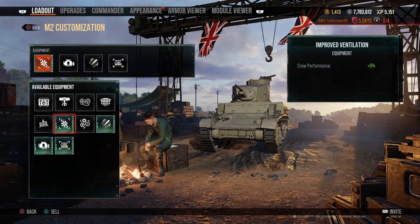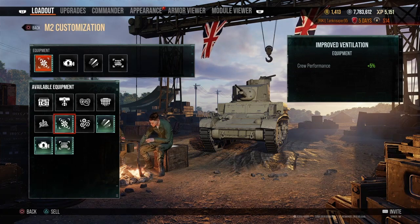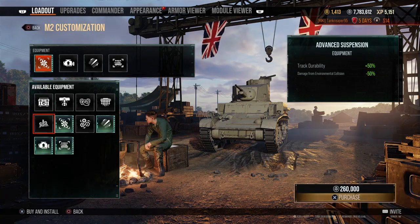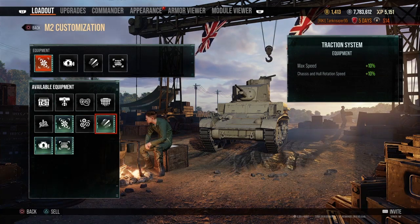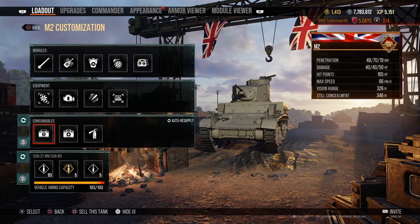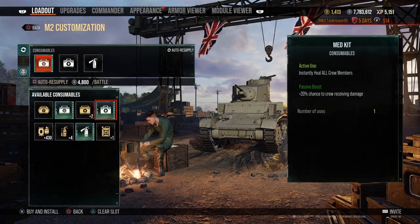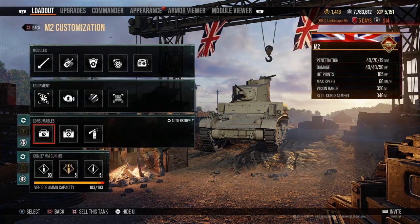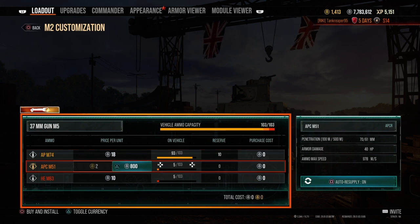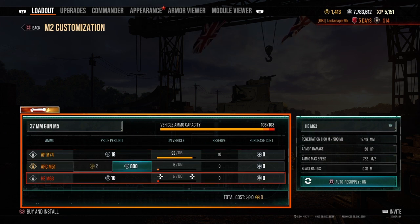My equipment: I added proof insulation for crew performance 5%, an advanced power train for max speed 5% and horsepower 5%, and a track system for max speed 10% and chassis and hull rotation speed 10%. My consumables are a repair kit, first aid, and fire extinguisher. My main ammunition is around 93 rounds of AP, 5 rounds of APCR, and 5 rounds of HE — never know when you're going to need the APCR.